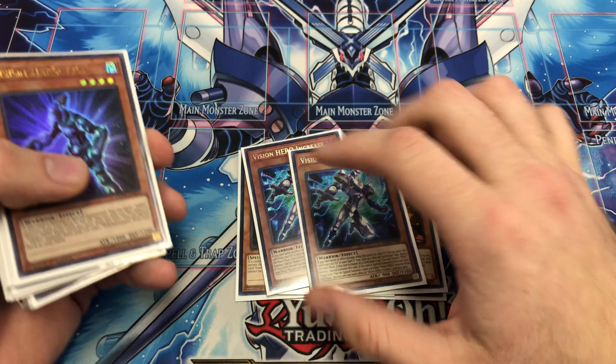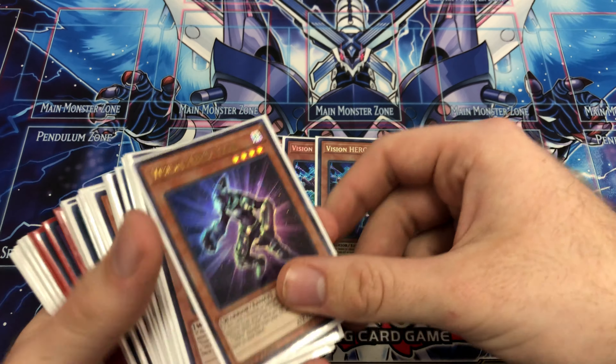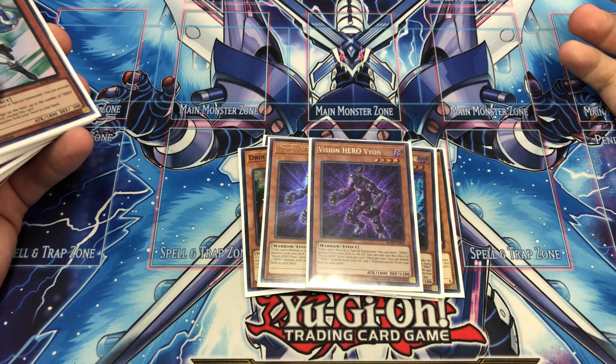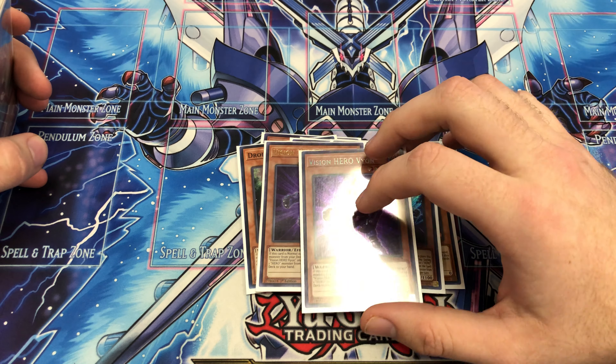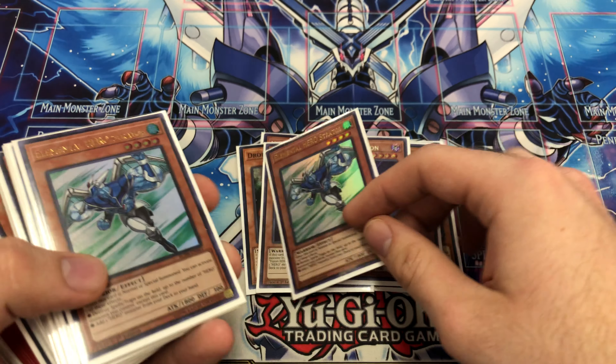I play two Vision Hero Increase. This one works with Ferris — I'll explain combos after again. I play two Vion. I've been thinking about adding a third Vion, because sometimes I draw into it and that's only one for the Increase-Ferris combo. Still kind of messing around with it.